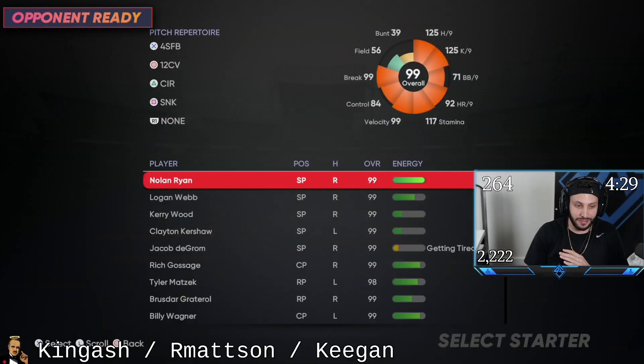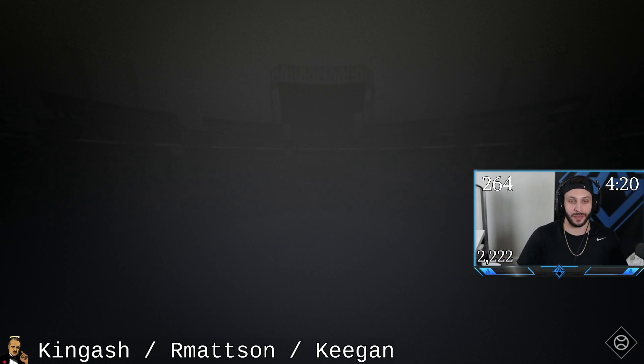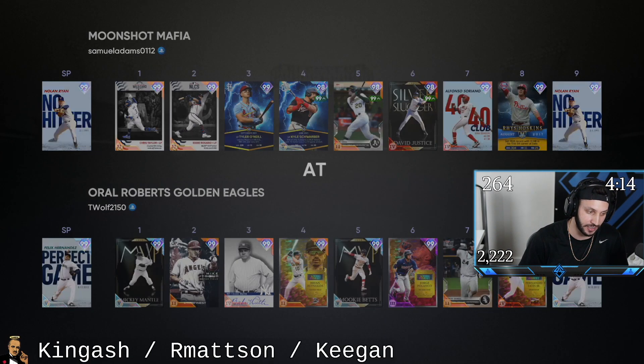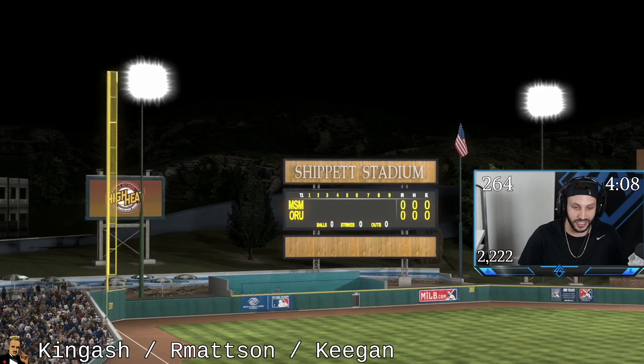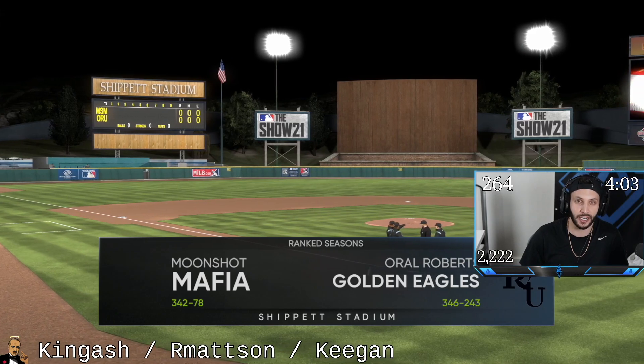We have completely finished the infield with these all-player team builds and we're going into left field now. I really like how this team looks, especially because we have Kyle Schwarber behind the plate. We're going to be facing T-Wolf and Parallel 5 Felix — oh no. Parallel 5 Felix is always so mean to me. He just dots every pitch and he's so hard to hit. His record is 3-46 and 2-43. Should be a good one.